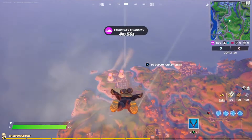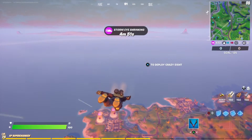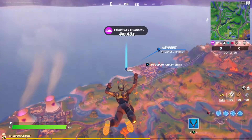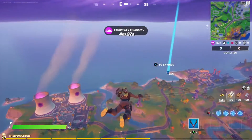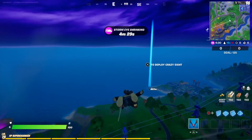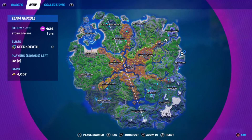First off, I recommend Team Rumble — you'll have plenty of chances to respawn, unlike Battle Royale. There are two spots on the map: one right here where you could destroy cars and get plenty of mechanical parts, which you'll need for this quest. That's in a little corner right here on the map, but up behind Steamy Stacks there's also another secret location.